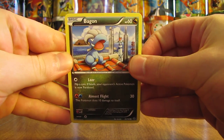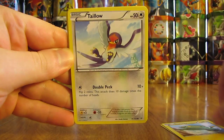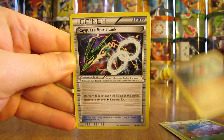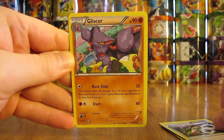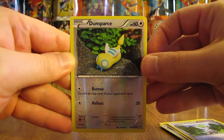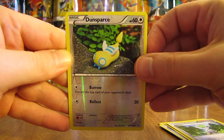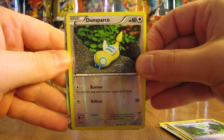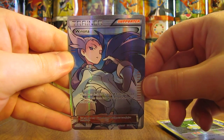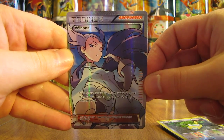The first pack starts off with a Bagon, there's an Electrike, Taillow, Exeggcute, Hawlucha, Rayquaza Spirit Link, Gliscor, Wailmer, and a Reverse Holo of a Dunsparce which is just a common card. And the first rare card from Roaring Skies in my collection is an Ultra Rare — a Winona Full Art Supporter card. What a great pull! An excellent way to start off my Roaring Skies openings.